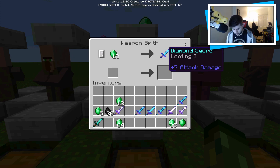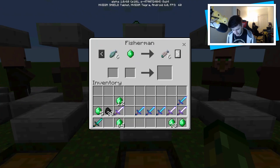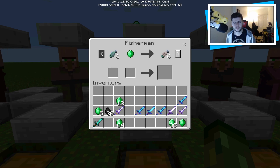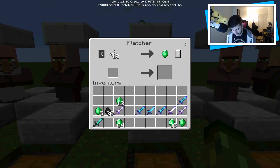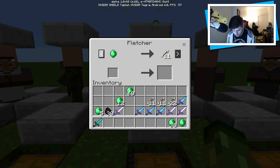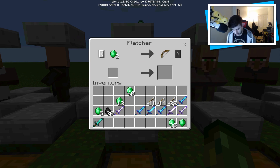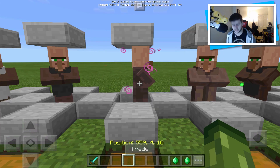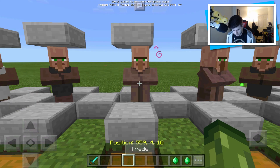He also offers a diamond axe with Bane of Arthropods. The next one, the fisherman, is not really great — anything related to fishing for emeralds, not a useful one, I'm going to skip that. The next one is a fletcher. Not the greatest, but if you want arrows we'll take this one. After a couple of trades he wants a bow — two emeralds for a bow, not too bad, especially if you can't find any spiders. That's about it for the fletcher.